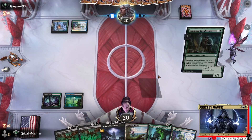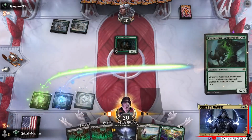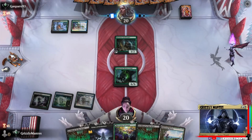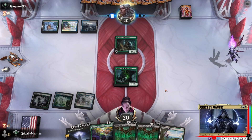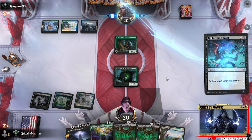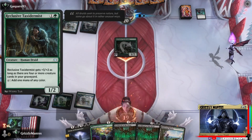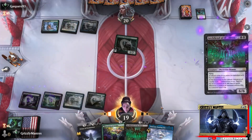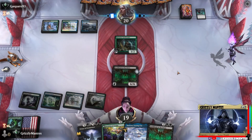It might be a mirror match - oh, never mind, it's something much different. Probably just go team Archfiend until something shows up naturally. He's got the removal - yes please! So this creature is like Werebear: as long as there are four or more creature cards in your graveyard, it's better. Let's see how much removal he's got.